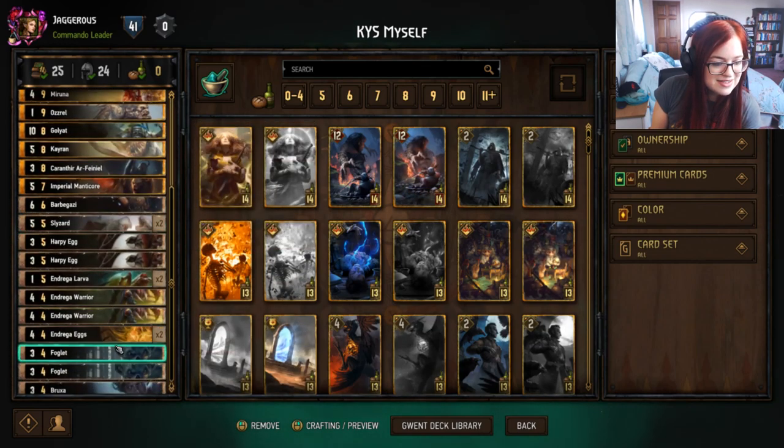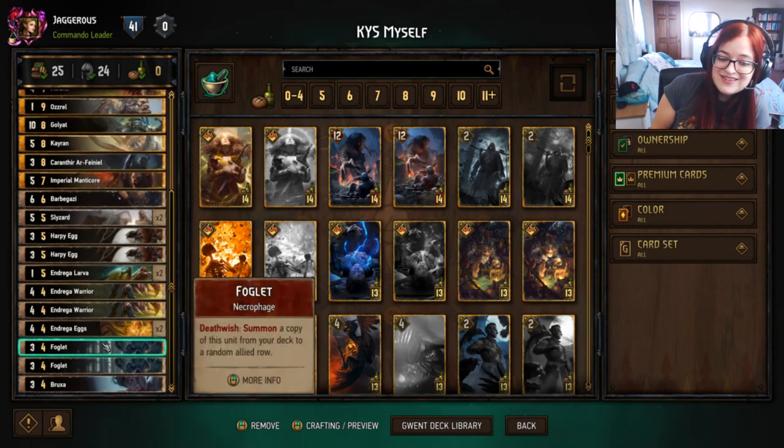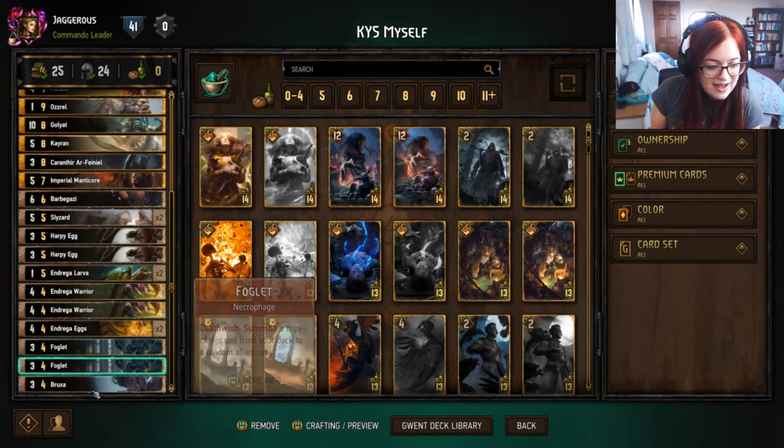We've got Foglet — when this dies it summons a copy of the unit from your deck to a random allied row. We want to play one, eat one, and thin it out of the deck, which is quite nice.